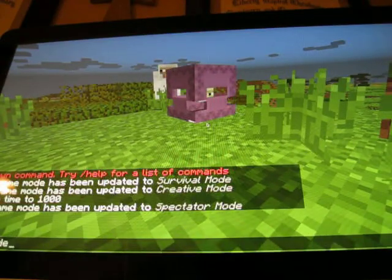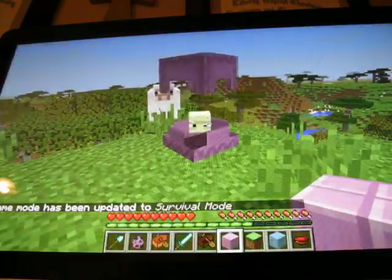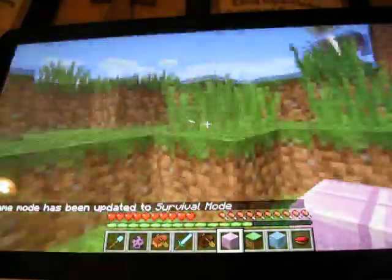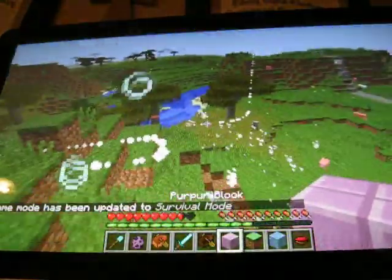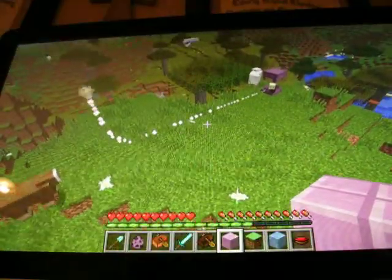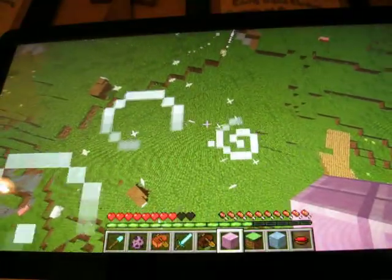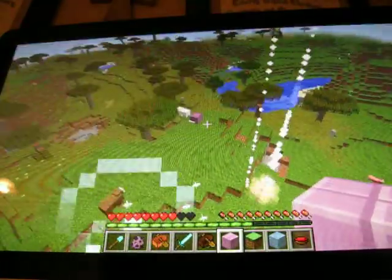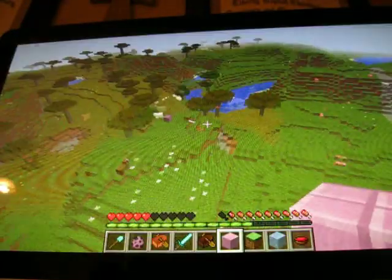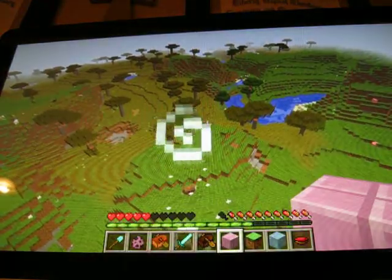Switching to survival mode. You can see it shoots something at me and it followed me. It gives you a levitation effect — I'm just going to keep floating up until it wears off in about six to eight seconds, and then I'll plummet to my death.